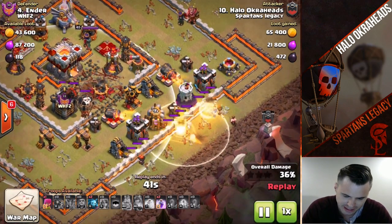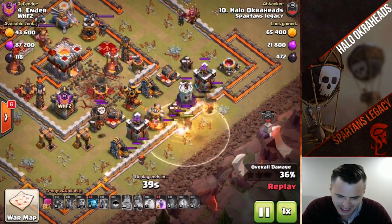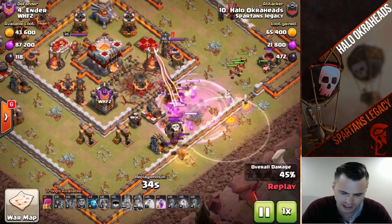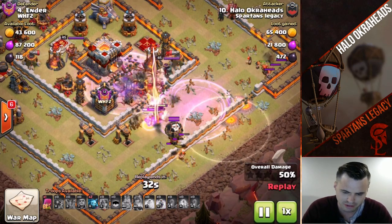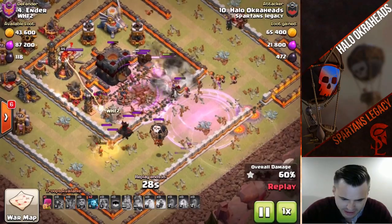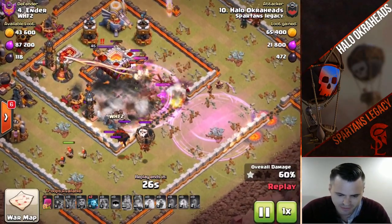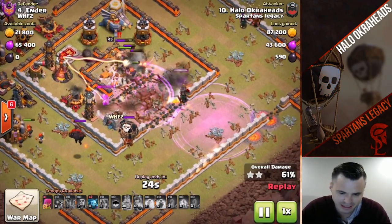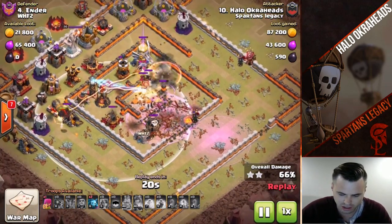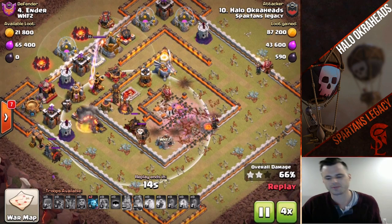The loon doesn't really matter either. Now I drop the heal spell - very nice. The heal is covering the EA hit and all these outside perimeter structures. I drop the rage, they do split but it's okay - everything's going to pass right in because of the earthquake. It's just going to go right to the core. The big thing is they go to the town hall. If there was a jump spell it was highly likely they would have just circled to the bomb towers and the expo. That is a crush - a nice 66% on the attack.